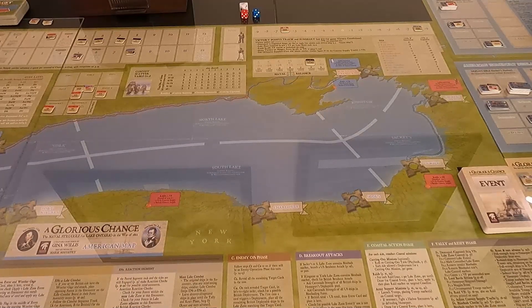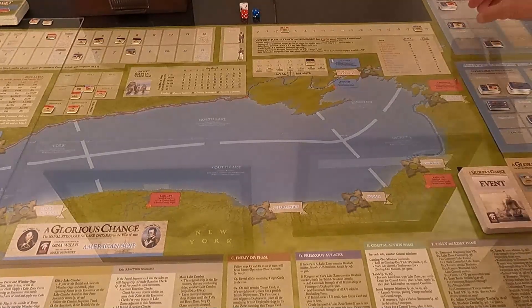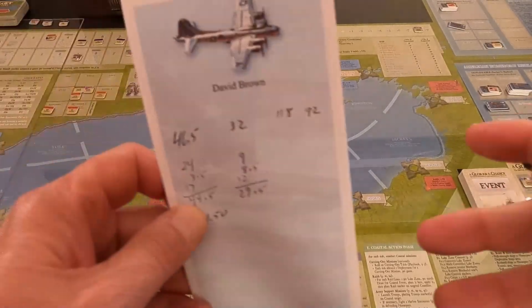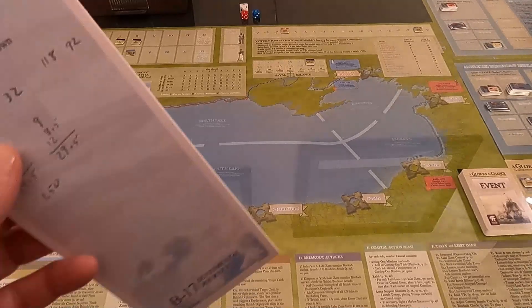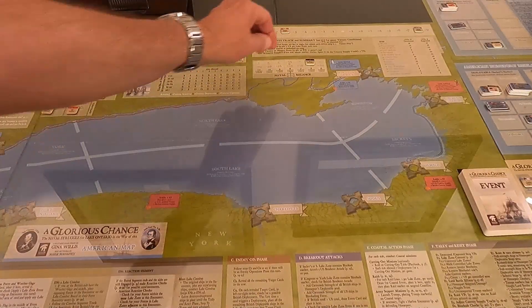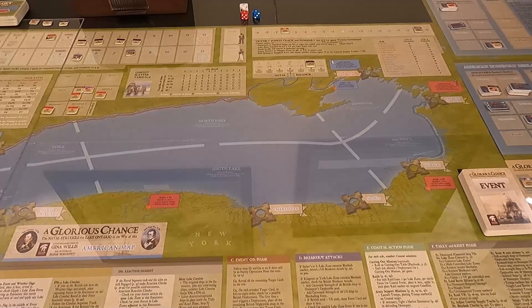Now I need to recalculate the naval balance. We go through ships that are damaged or not available. The British have 92 and I have 118 — that's a difference of 26, which is greater than or equal to 26, so we stay on the naval balance where we were. The naval balance after our battles did not change.